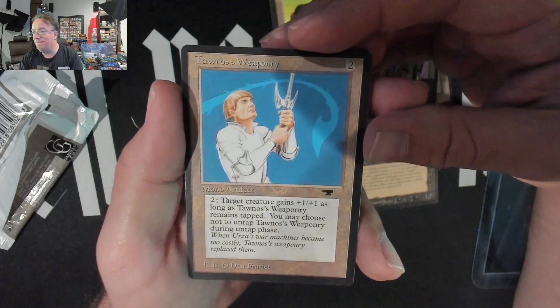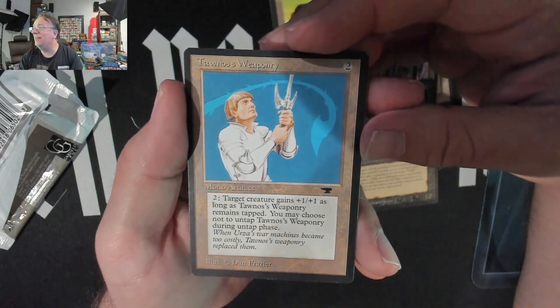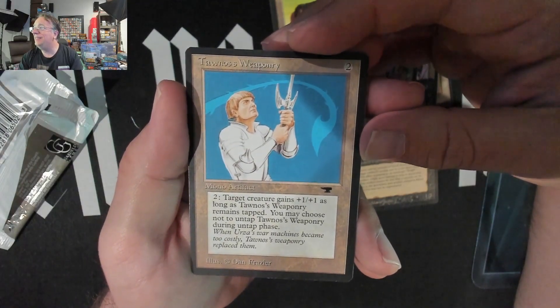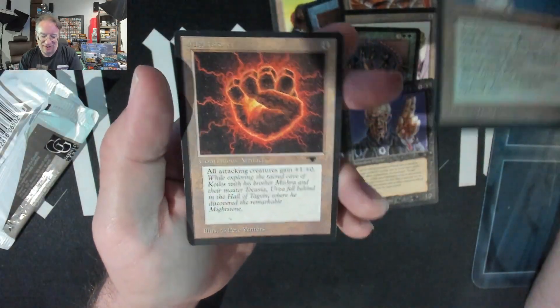Oh, what's that — Townhouse's Weaponry. Nuts, well that's not one of the bigger hits, but he does have a really cool haircut. Just saying — if you're going to carry a sword like that, you need a good haircut. Here we go — boom, yes! Might Stone!